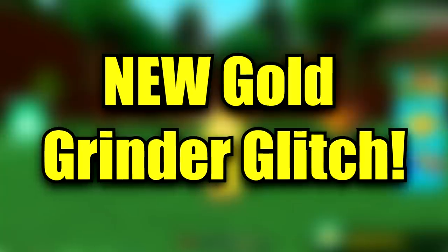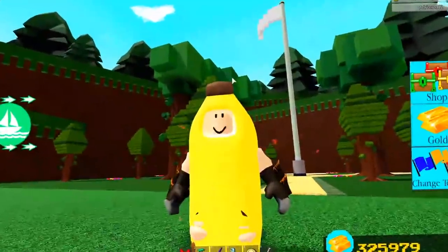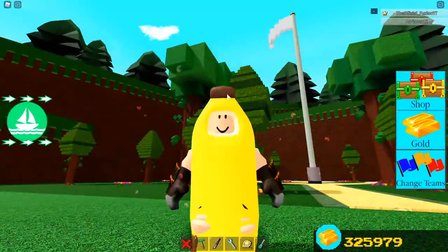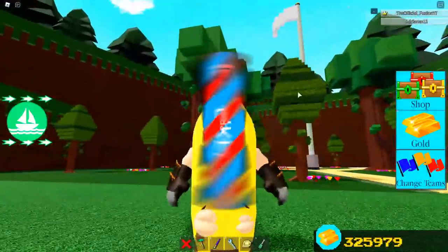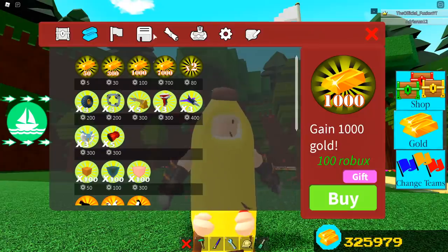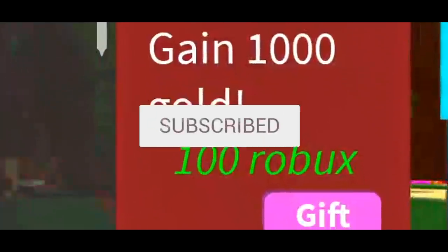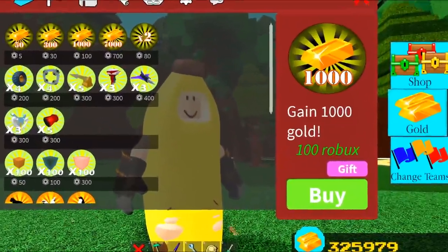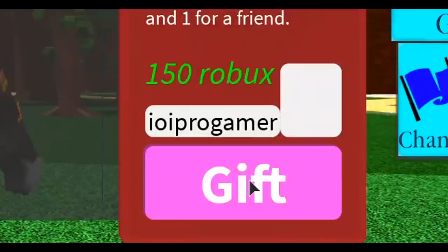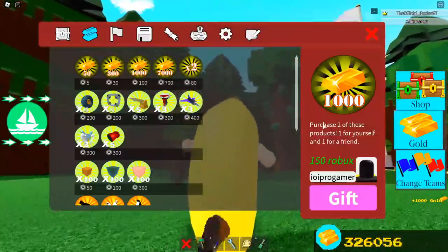We are going to be going over a new gold grinding glitch, and this one is actually probably one of the cheapest ones I've ever seen in the game. Before we get into the video, make sure you drop a like, subscribe to the channel, and turn on your notification bell. If you want to get some free items or gold in Build a Boat, I pick a winner every single video. All you have to do is drop a like, subscribe, and comment your Roblox username.